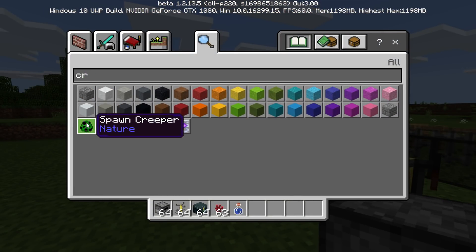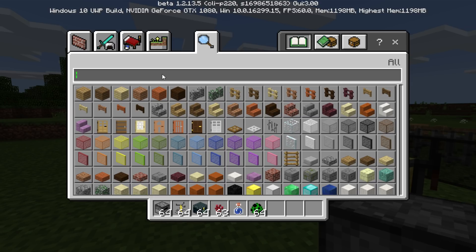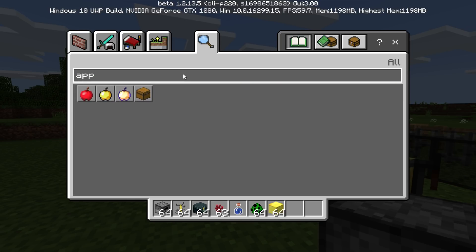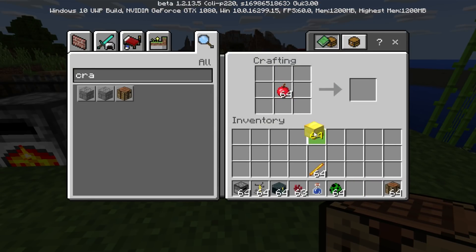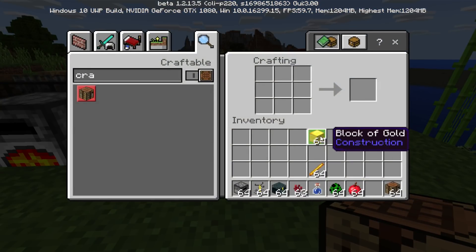Two more important changes. First, creeper explosions have been reduced in size — they were far too big. Second, and significantly, the god apple — crafted with gold blocks and an apple — can no longer be crafted. I switched to survival mode and tried it at a crafting table: confirmed, the recipe is gone. The god apple has been officially removed from this version of Minecraft.